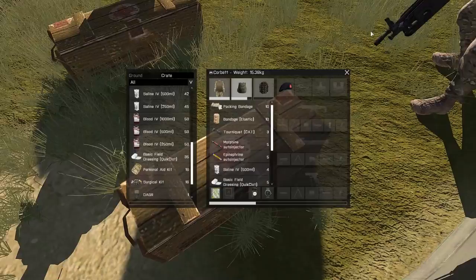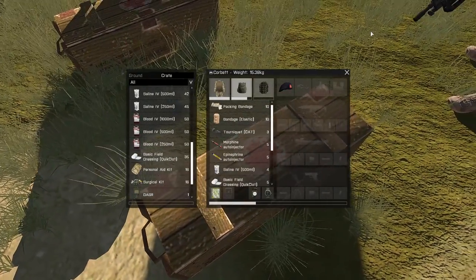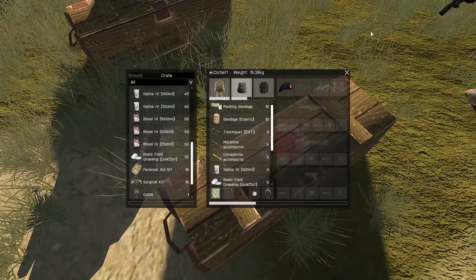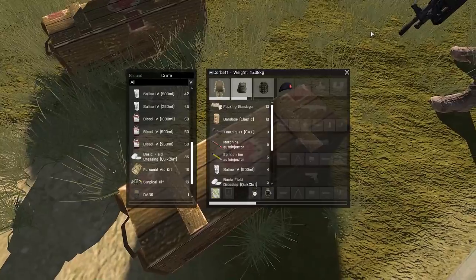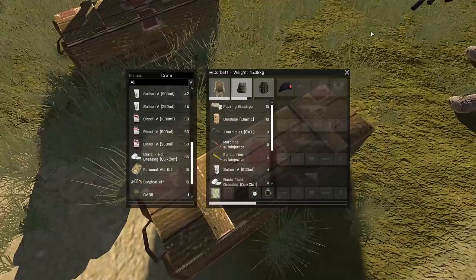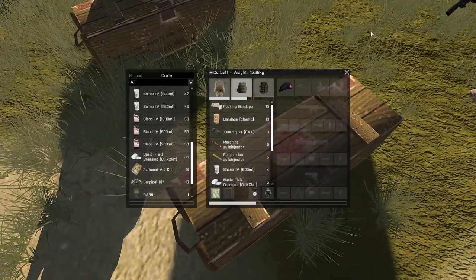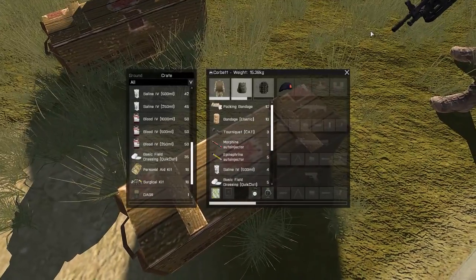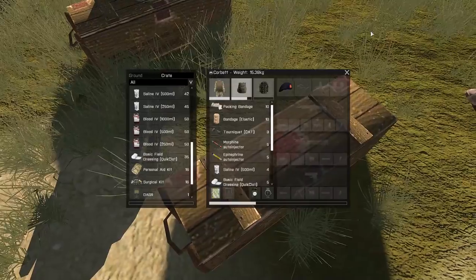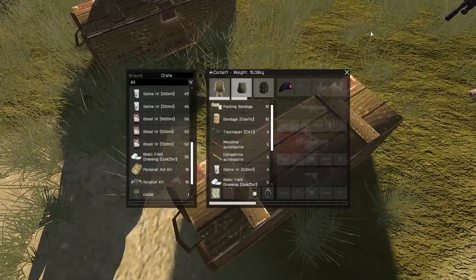Atropine auto-injector: all you need to know is that it slows the heart rate down. Epinephrine injector: all you need to know is that it speeds the heart rate up. Epinephrine is essentially a shot of adrenaline to the heart. That's why it's used on unconscious casualties — in ACE you need to eliminate the pain before they'll wake up. If you've treated the pain with morphine and they still haven't woken up, epinephrine will wake them up.